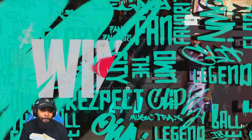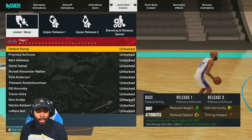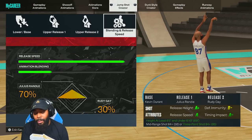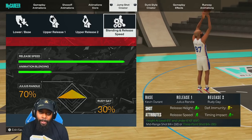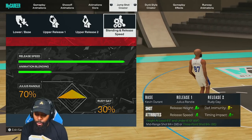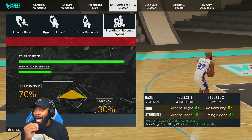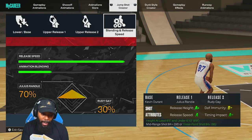Let's go into the jump shot creator. My jump shot is named 'Kevin Saved Me' — I'll tell you more about that. Basically, come in here and create a jump shot. Make sure you use Kevin Durant's base. I know a lot of people will say KD's isn't that good, but it's literally amazing — if you can run around with Oscar Robertson, you can run around with Kevin Durant. Release one is Julius Randle, and release two is Rudy Gay. I've been using Rudy Gay for the last five to six years — his jump shot has always been a good shot to see with the cue.